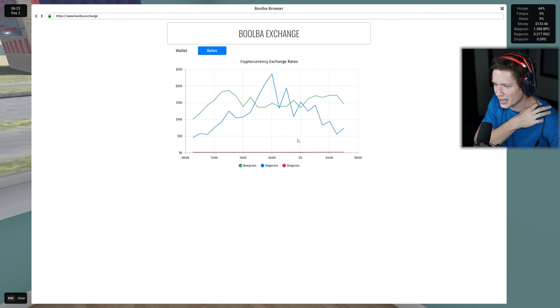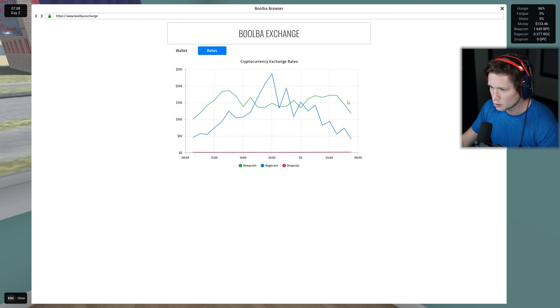We can see the price history. You guys can see Ragecoin started out below. Beepcoin kind of had a bit of a spike right here and it's been on a downward trend since. Beepcoin is staying pretty solid. Dropcoin is just kind of getting started - might be a good idea to get in on that early, be an early adopter. Beepcoin's dropping. We're going to want to wait to sell all this Beepcoin that we're currently mining until it's back up around that $175 mark or more.